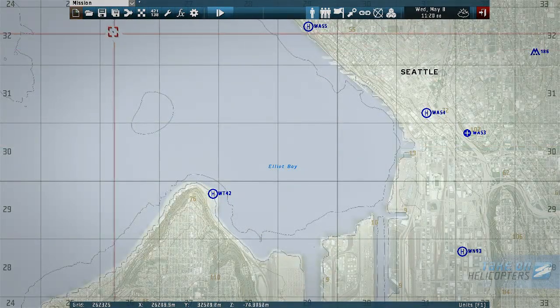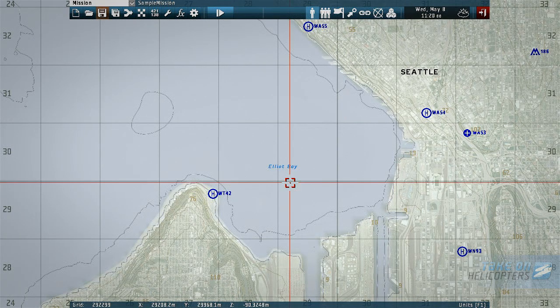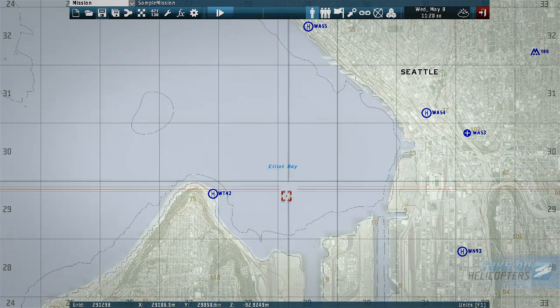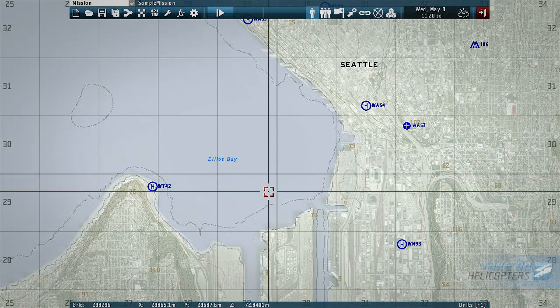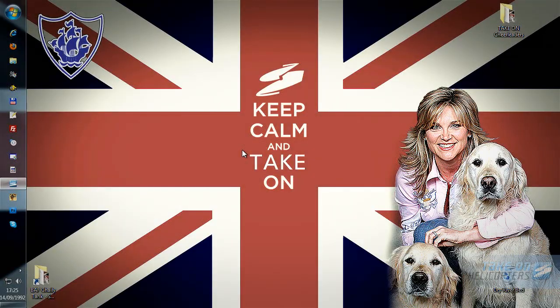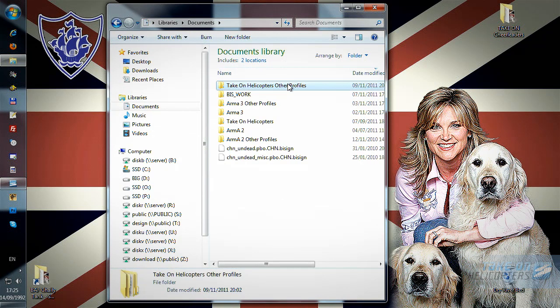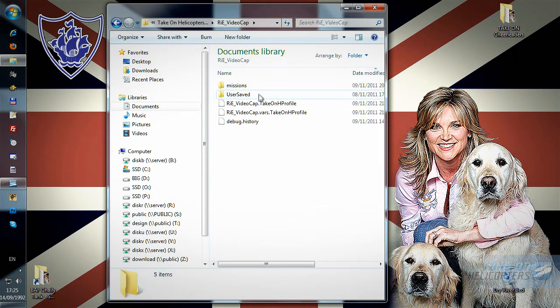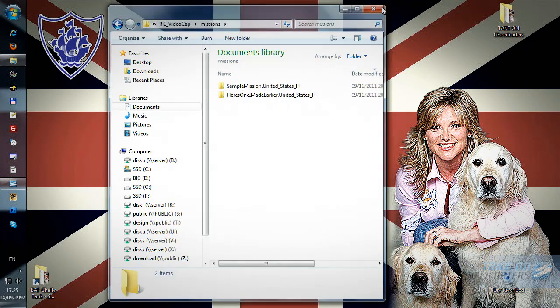The first thing I'll do is save our new scenario. Enter a suitable name and click OK. This scenario is now saved to your user profile. This is created by default in your documents, but you may have created a new profile. Let's quickly jump out of the game and I'll find it — My Documents, Take On Helicopters, and the profiles. There's my profile, missions, and there it is. Okay, back to the game.